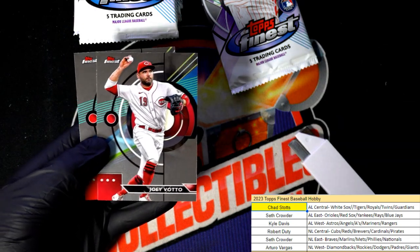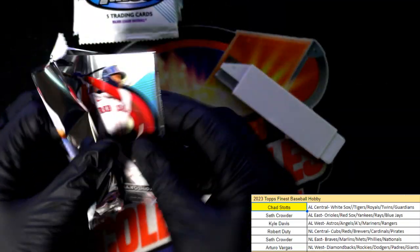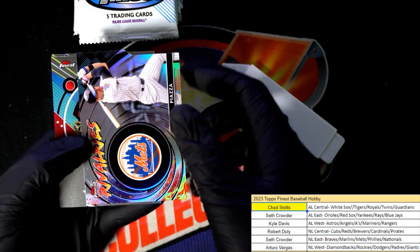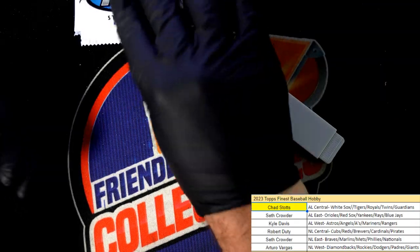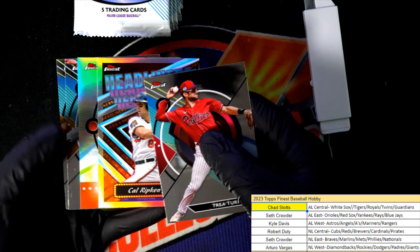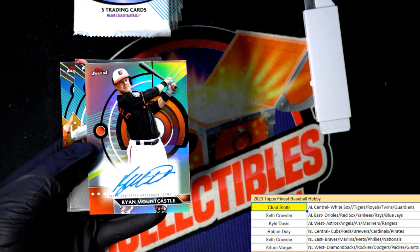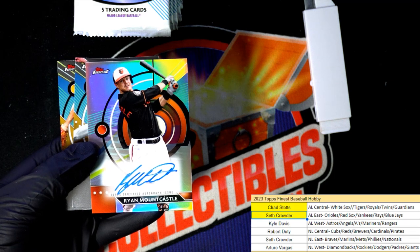Nice refractor rookie there, White Sox. Yoshida — that's cool, nice rookie card of Yoshida. Ravels — very nice, Piazza. Got the Ravels insert. Those are more rare than the headliners — there's one right there, a Cal Ripken. Mountcastle, Orioles — Seth pulls down a nice one there, congratulations. Nice Mountcastle!